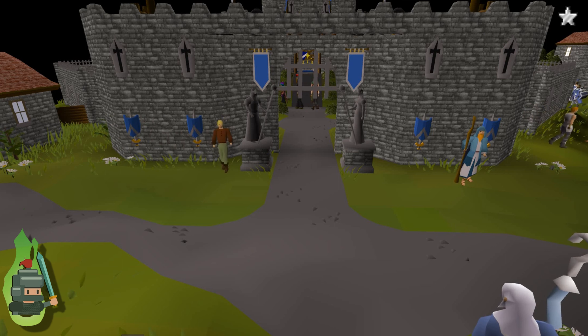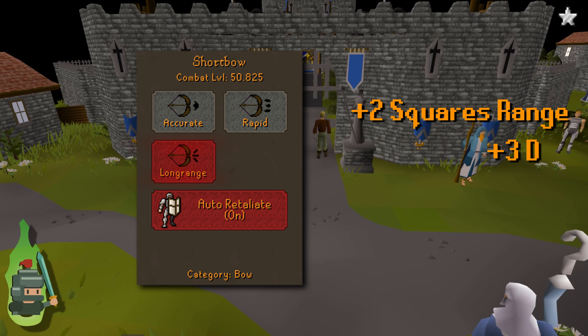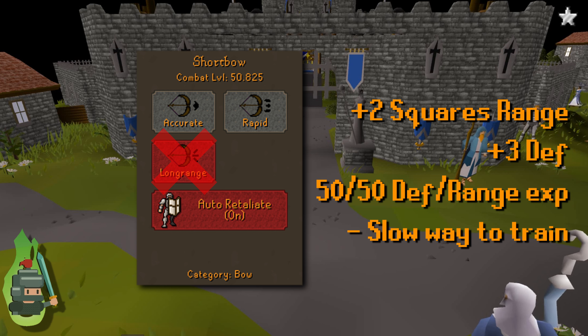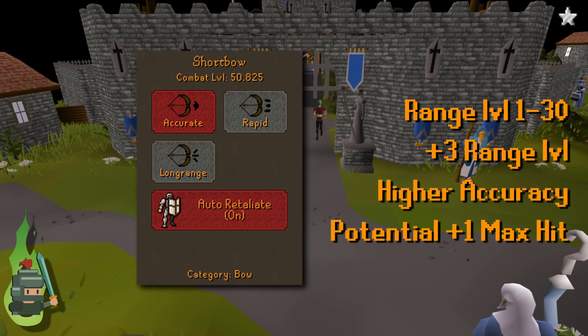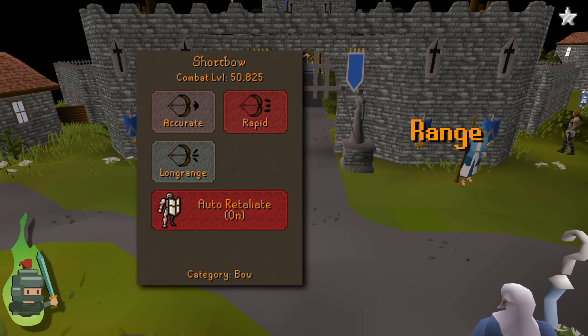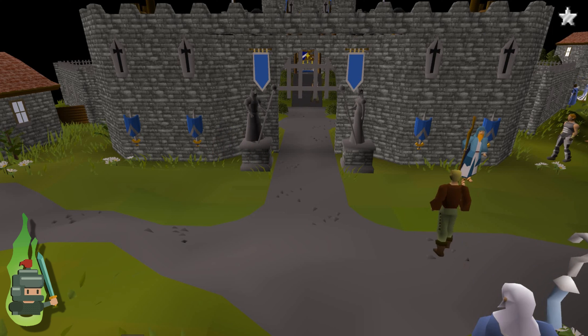There are three attack styles you can use while attacking with ranged: accurate, rapid, and long range. Long range is kind of a 50/50 split between defense and ranged experience, so you'll gain defense levels — it's probably the slowest way to train defense, and you're better off using melee for that. Early on from levels 1 to 30, you're best off using accurate, as this adds a plus three to your range level which possibly increases the max hit, so you'll do a little more damage and more DPS. Once you pass level 30, you probably want to use rapid because it increases your attack speed by 0.6 seconds, roughly a 33% increase in how fast you fire arrows, which translates to around a 33% increase in DPS. After level 30 the advantages of accurate are quite minimal. For each section I will indicate which attack style to use.